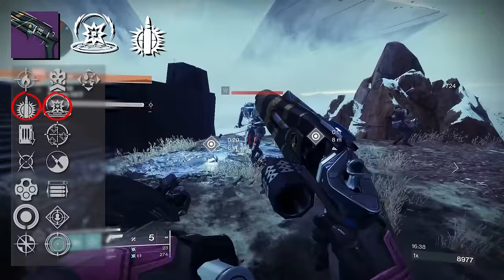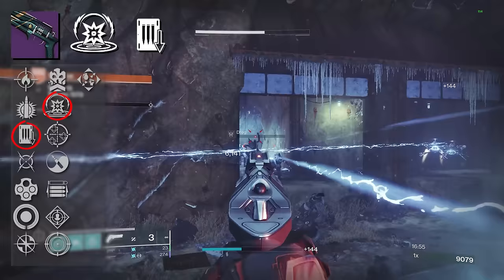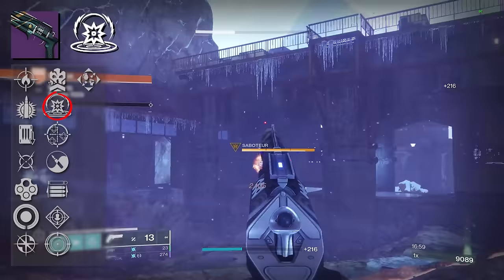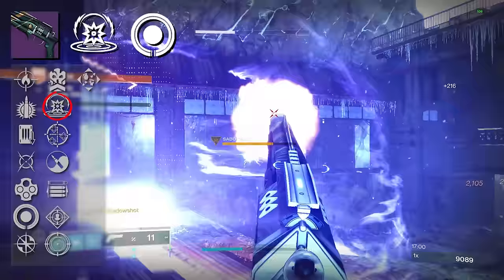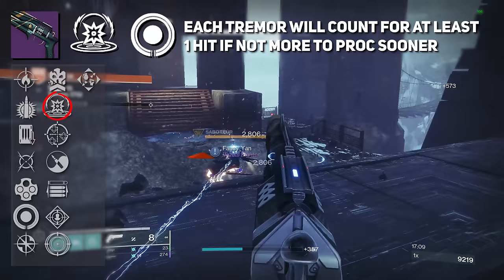Kinetic Tremors itself has a lot of neat synergy. You can pair it with Shoot to Loot, and when those tremors go off they literally pick up orbs of power and ammo bricks for you — you don't even need to directly shoot at them. It also reduces the shots needed to proc Attrition Orbs, as each tremor counts for at least 1 hit. If other targets are being hit by those tremors, you can proc Attrition Orbs even faster — especially in modes like Onslaught.